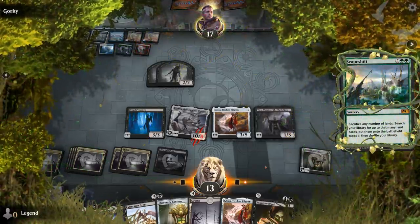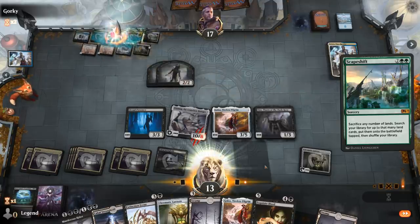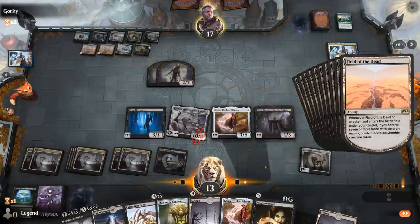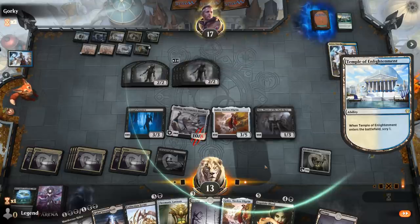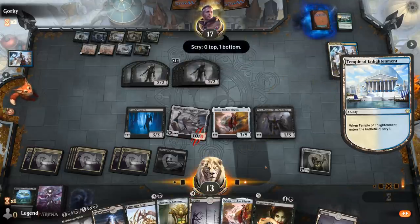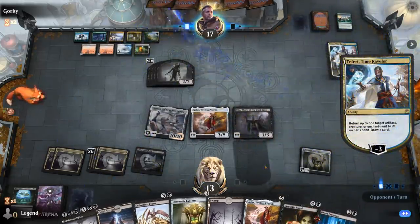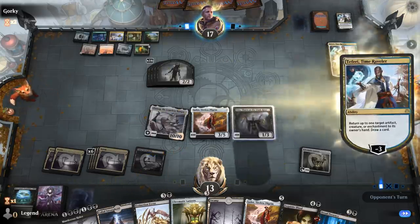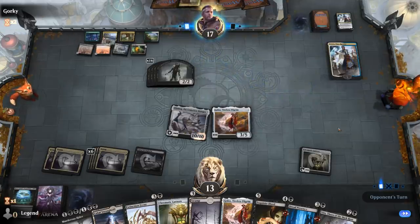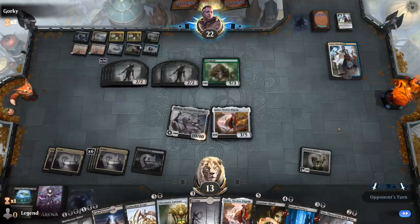And there's the Scapeshift — do they have enough lands left to kill us? Probably. They definitely took a risk by waiting, but had they Scapeshifted first, I could have cast Extinction Event to get rid of all the Zombies. In hindsight, getting the enchantment to give all Zombies -2/-2 could have worked better against their version. Most decks have given up on Scapeshift — I wasn't really expecting the Zombies end of turn, but the way they played that last turn made it pretty obvious. GGs.